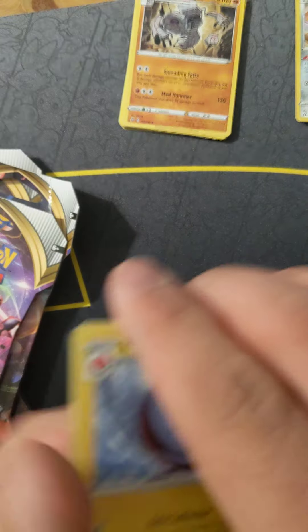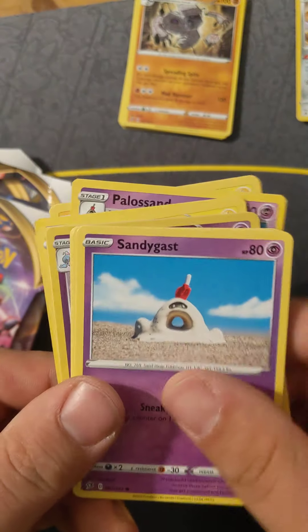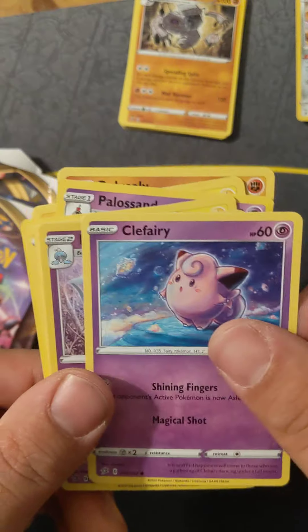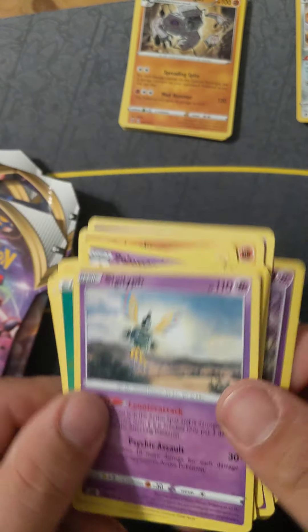A little bit of lightning. A lot of hope. Electrode. A bit of air. All the sand. Shanks. Sandy Gas. Roly Coly. Stonkey. Clefairy. Hatterene. There you go — a nice little rare. Zyguliff.